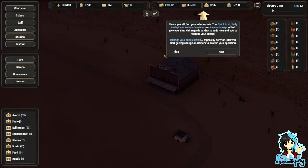Above you will find your saloon stats. Your total cash, daily profit/loss, saloon capacity and saloon storage will all give you hints with regards to what to build next and how to manage your saloon. Manage your cash carefully, especially early on, until you start getting enough customers to sustain your operation.